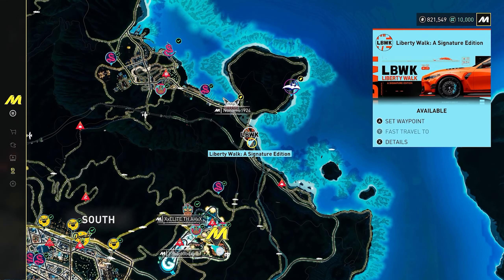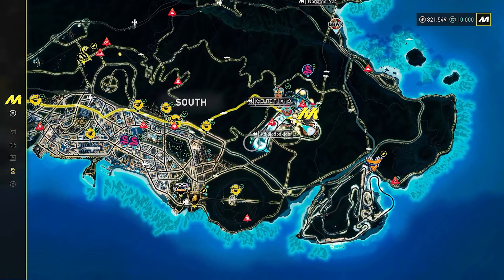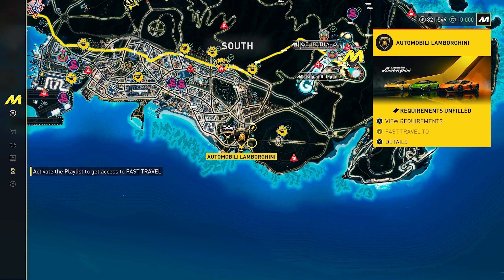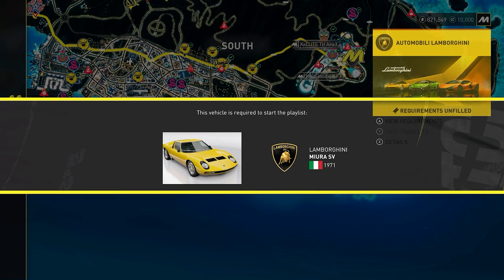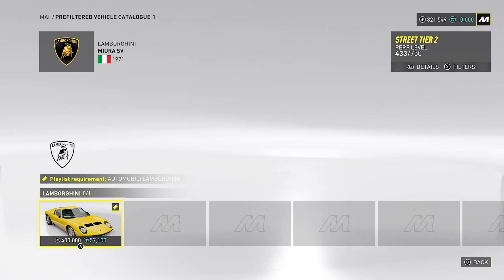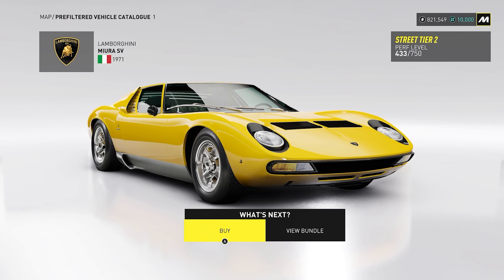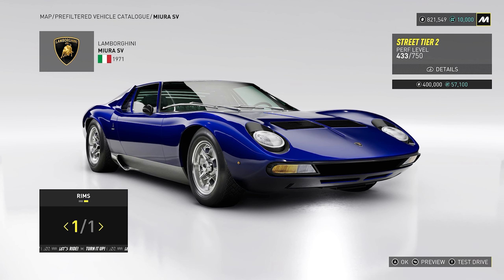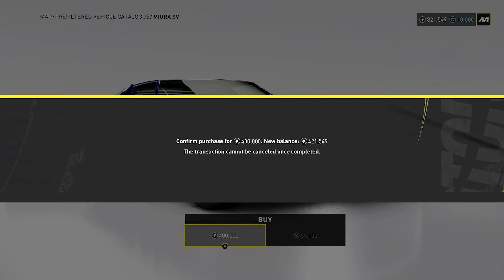For the Lamborghini playlist, I don't think we're ready yet — I don't think we have a Diablo. Let's see which one we need. Oh, we don't have a Miura, so we need a Miura. How much is a Miura? 400k — that's not bad. We'll drop 400k on that. We got the Miura now. I like that blue, I'm feeling the blue. 400k, boom bam.